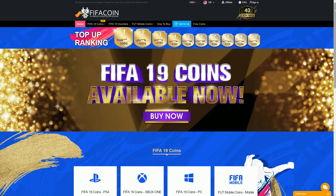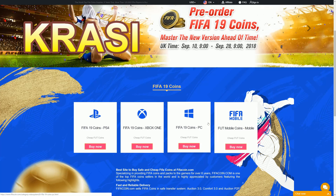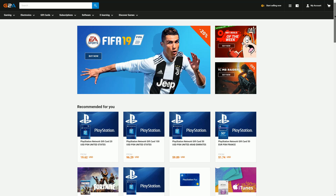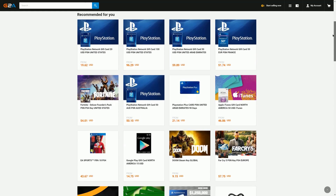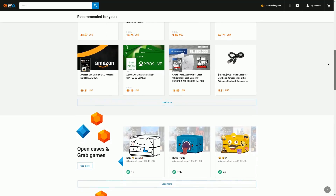Get your cheap and safe coins within 10 minutes from the cheapest place on the market — follow the link in the description and use the code CRASSY for a huge discount. And if you wanna buy cheap game codes and prepaid Xbox and PlayStation cards, G2A is the place for you. Check the link down below.